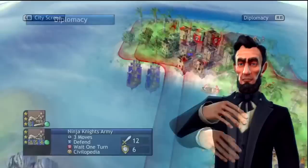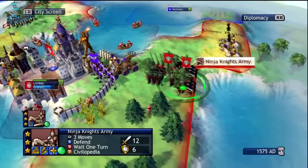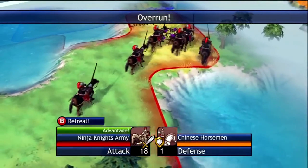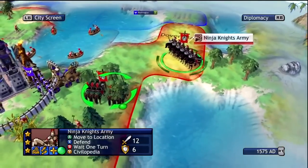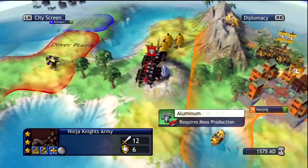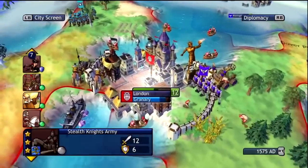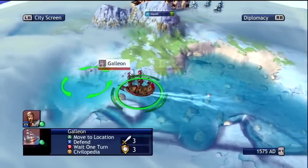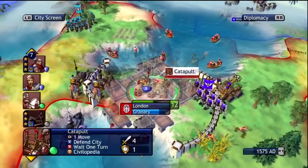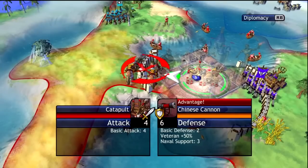You guys can keep requesting whatever they want — I never give up technology in this game, or in any Civilization game. It's just a waste; you're just giving them the chance to catch up in the technology race. Right now my only advantage is I have gunpowder and my knights. We still have that great scientist in London waiting for Combustion. And wow — they're coming with cannons now.